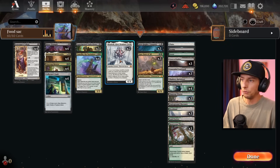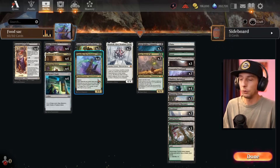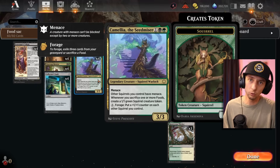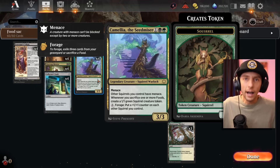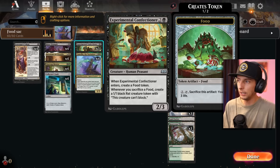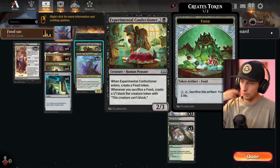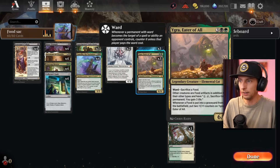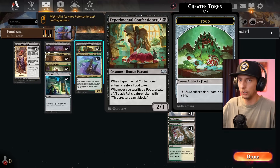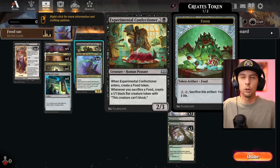The other way you can go infinite is with Mondrak down — sacrifice a food token, create two squirrels, sacrifice one squirrel, get two squirrels, sacrifice one squirrel, get two squirrels. You go wide an infinite amount of times until you can attack the opponent. Same idea with the Confectioner: if you sacrifice food, you create a 1/1 rat. With Mondrak, sacrifice a food token, create two rats, sacrifice a rat, create two more rats — you keep going infinitely until your board is wide enough to attack.